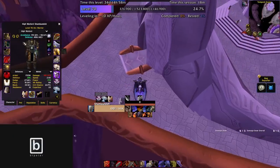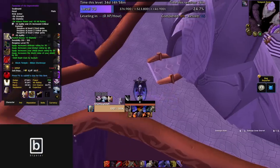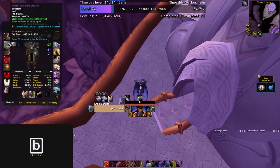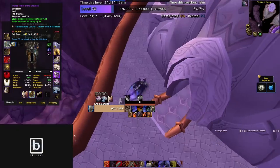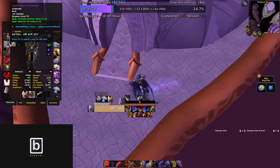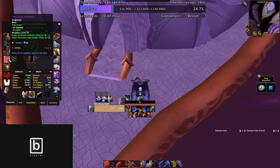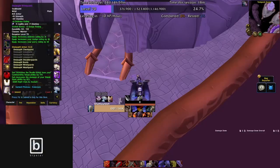I'll just go through my gear real quick. Things with heavy block rating are really good because you can get a lot of block. I put the hit enchant on this piece because I felt it was tanky enough. This piece is really good too — it has defense and hit. If you have something like the KT Neck or the Reliquary of Souls Neck, those would be better. Tier 6 shoulders with defense and dodge — you just want avoidance on every piece basically.